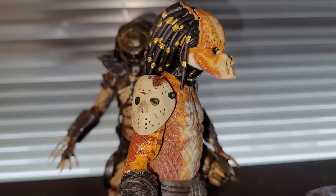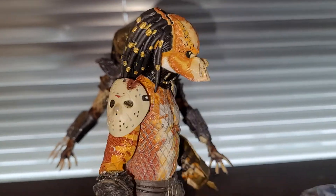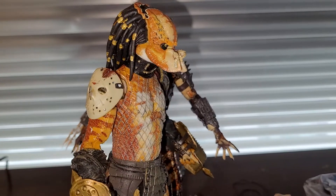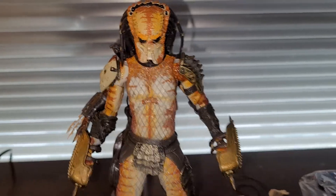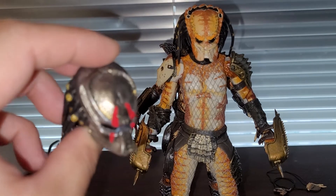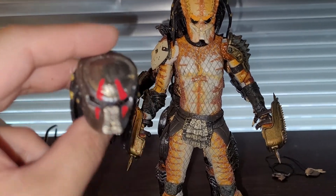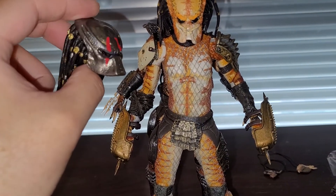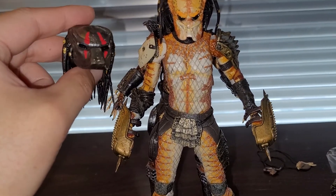One thing I forgot — I also put a leftover mask from the Jason figure onto his shoulder, so this guy took down Jason Voorhees. That's Jason's mask on his shoulder armor, which I think is a very interesting touch. And here is the mask — this is actually the City Hunter Predator's mask, which I painted by hand and added some details to.